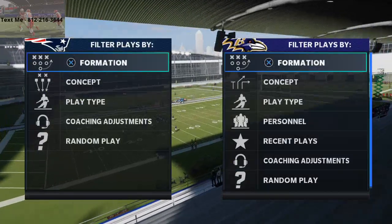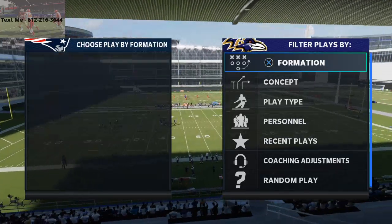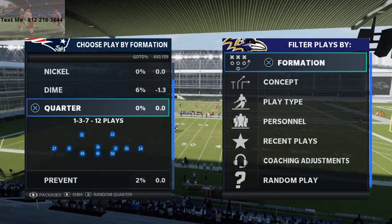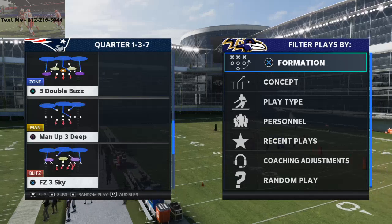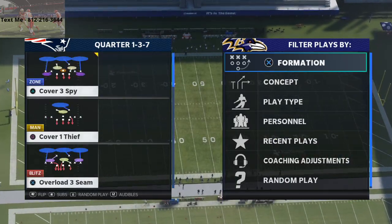In today's Madden 21 tip, I'm going to be breaking down a nice little mini scheme from the Arizona Cardinals offensive playbook that is going to help you with the man press ability — how to beat press coverage, how to deal with bench press. We're going to specifically be talking about it from the shotgun formations.